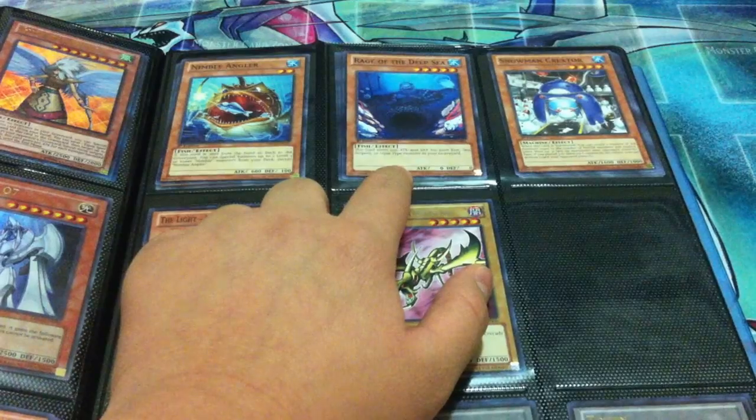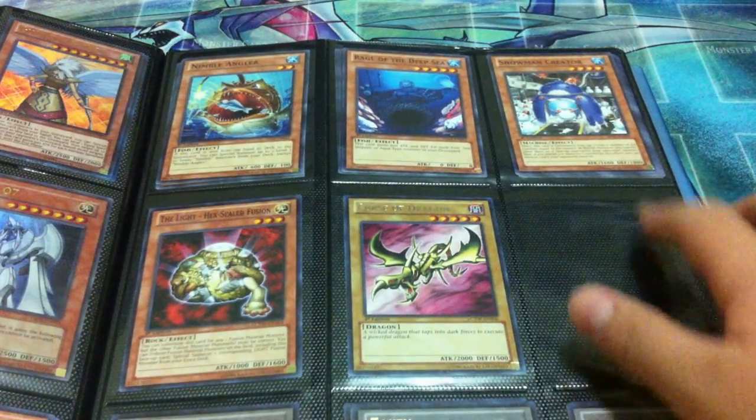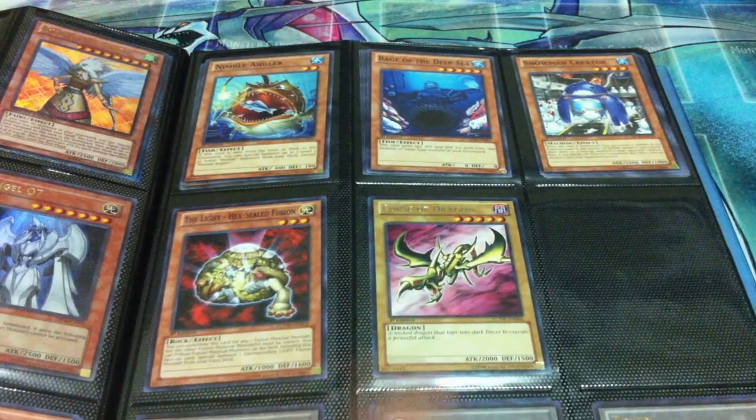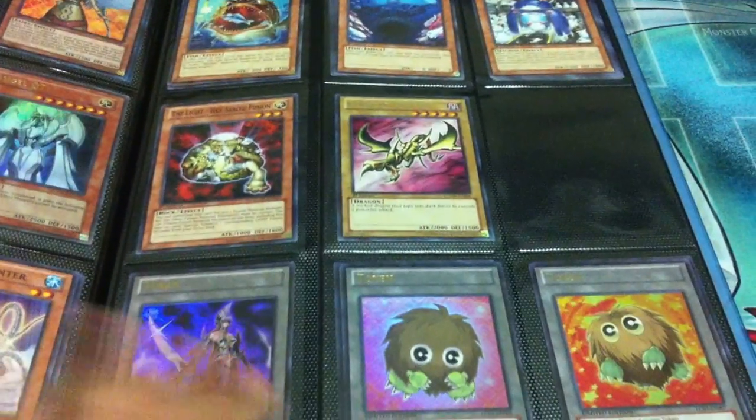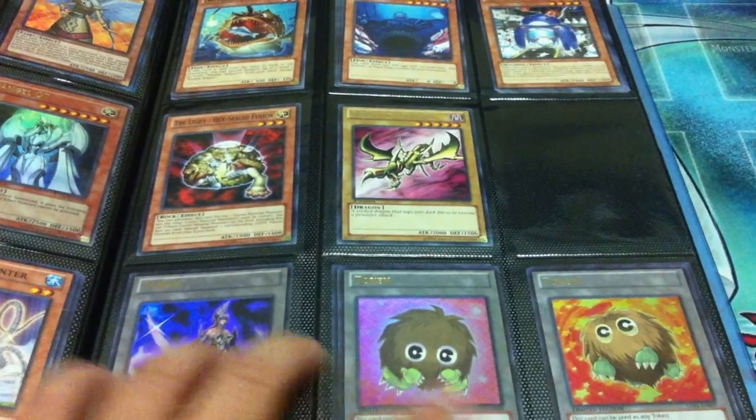Lots of Rage of the Deep Sea — very good for fish, sea serpent, and water decks. I have a playset of Snowman Creator, one Light Hex Seal Fusion, a Curse of Dragon, a rare ultra Gorz token, and two of each Caribou token.